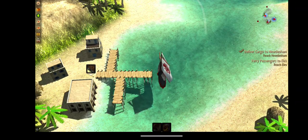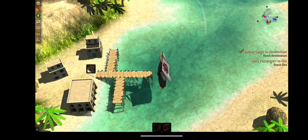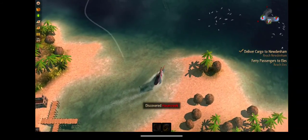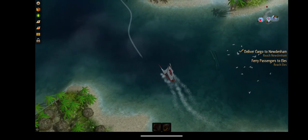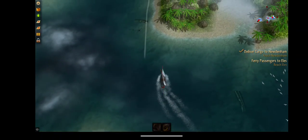First things first, we're going to go to graphics and make sure everything is up to date. Now we're on our way to Hazard Creek. This game is completely touch-based, so gamepad support won't work here — you have to use your fingers or else it's just going to be complicated to play.